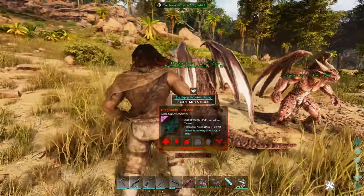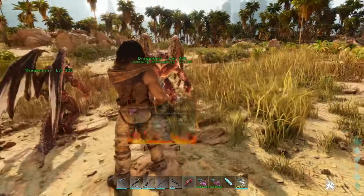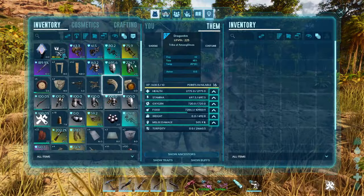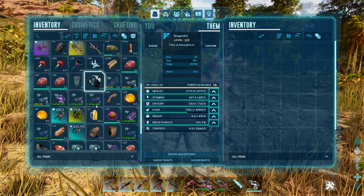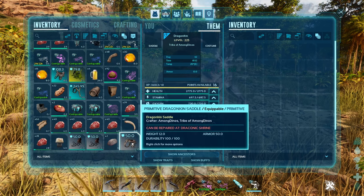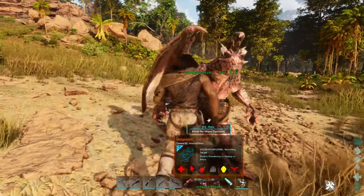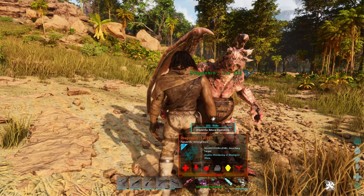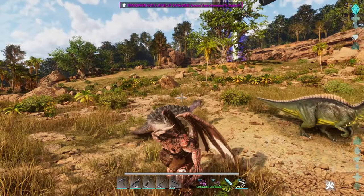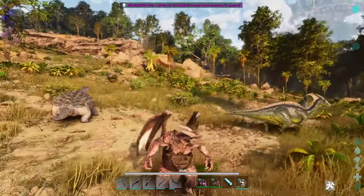There we go. Yeah they look the same. There's a saddle for him — it's here, this one: Primitive Dragon Saddle. You put it over here, but it looks a little bit weird when you go ride it. So actually you are inside here, like... I don't know, weird. I don't know if that's supposed to happen or if that's a bug, because look — you are inside somehow.